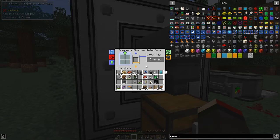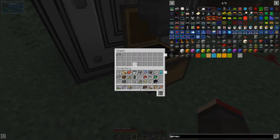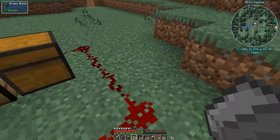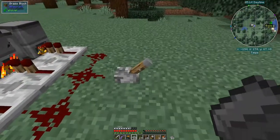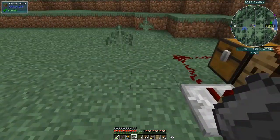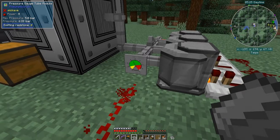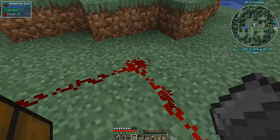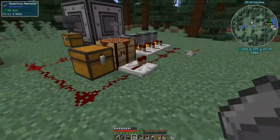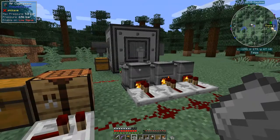It's faster than I thought — it's already done. We've now got one stack of pressure processed. I'll turn this off and let the pressure go down a bit. Actually we can leave it on — it's brought the pressure down to emitting a signal of four. One, two, three, four — and that should keep it running forever.